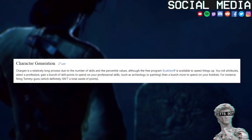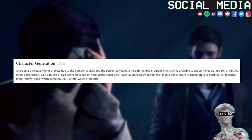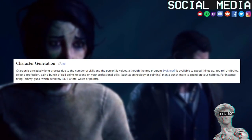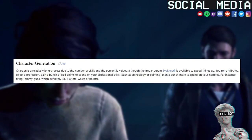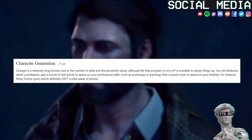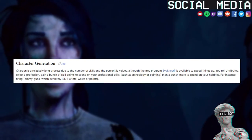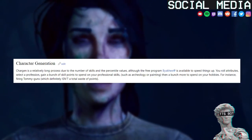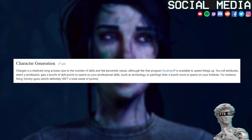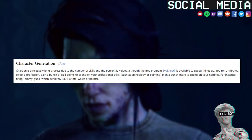Character generation is a relatively long process due to the number of skills and the percentile values, although a free program by AKI is available to speed things up. You roll attributes, select a profession, gain a bunch of skill points to spend on your professional skills such as archaeology or painting, then a bunch more to spend on your hobbies — for instance, firing tommy guns, which definitely isn't a total waste of points.